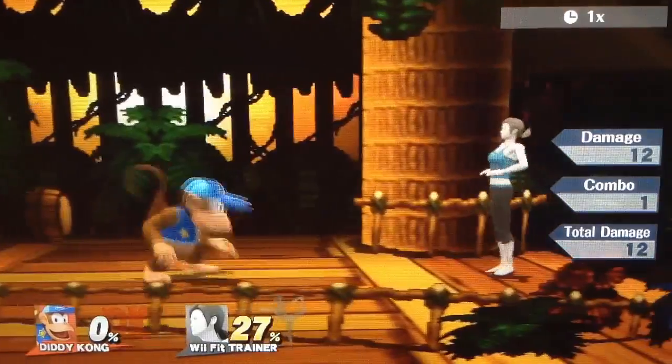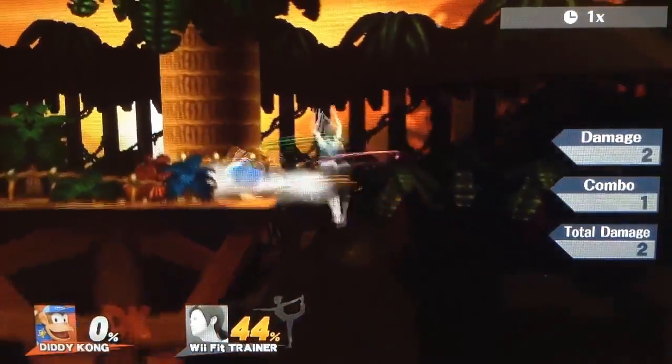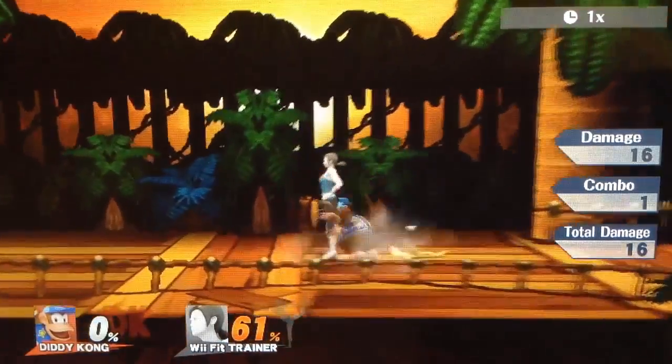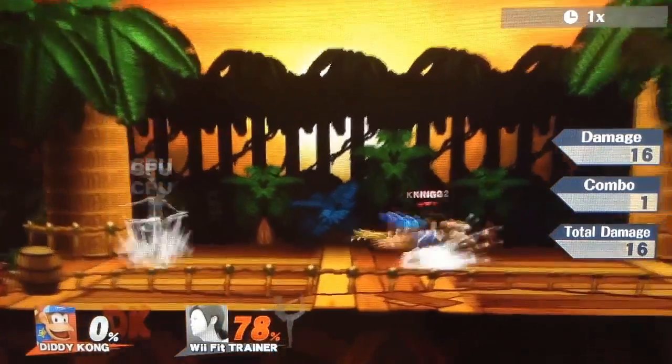The next move is his down smash. His down smash is actually pretty decent — it hits all the way around him and can be used for reading rolls. His side smash is a lot better; it does more damage and kills earlier. But his down smash is decent. I wouldn't use it too much, but if the opponent is rolling a lot, down smash will be very useful because of its pretty big hitbox and fast startup.